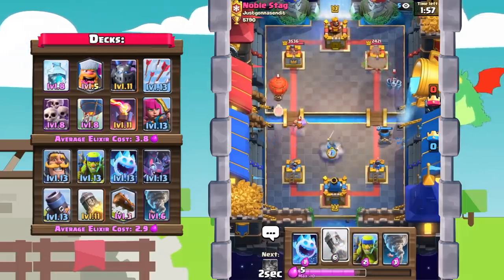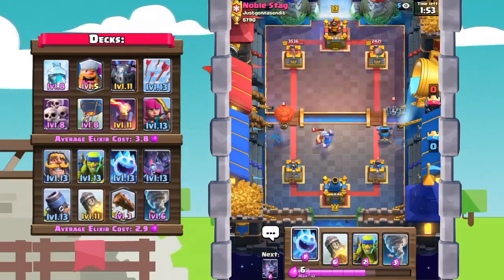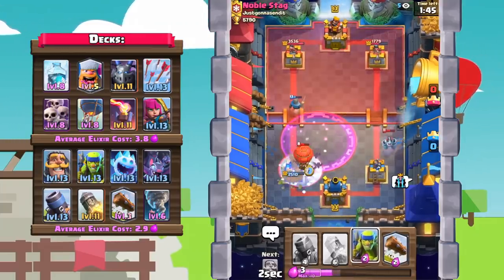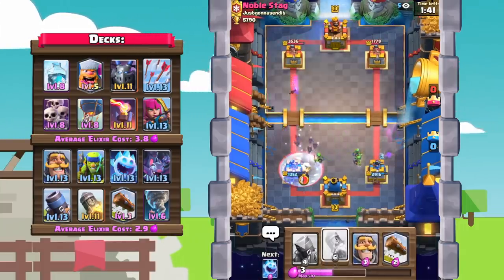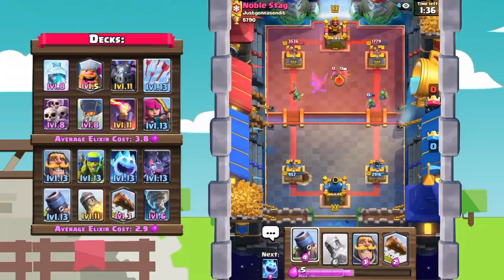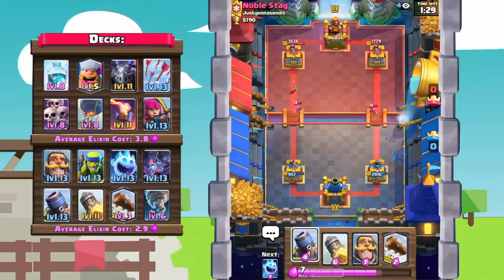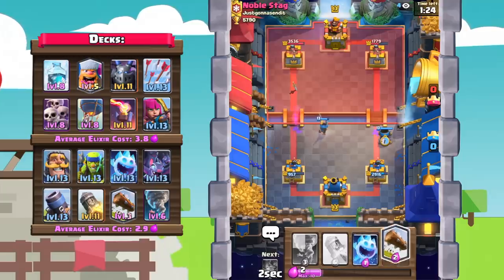Knight, then let's try and get a king's tower activation with ice spear and a tornado — come on! No, that didn't work, and he's got a freeze as well. Spear goblins — no, the balloon got two hits onto the tower. This is definitely not the start we're looking for. Going into the second half of this battle our tower is already down to 957. The one good thing in this matchup is that balloon cycle doesn't really have a big spell.